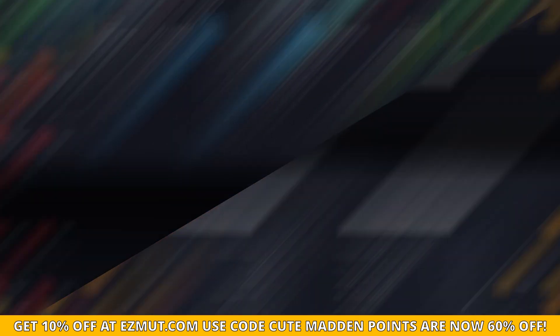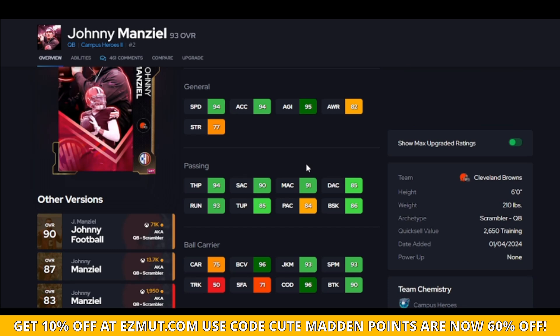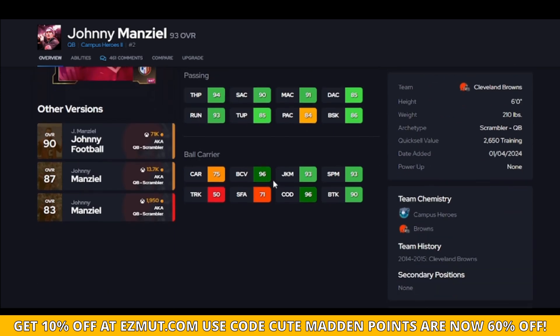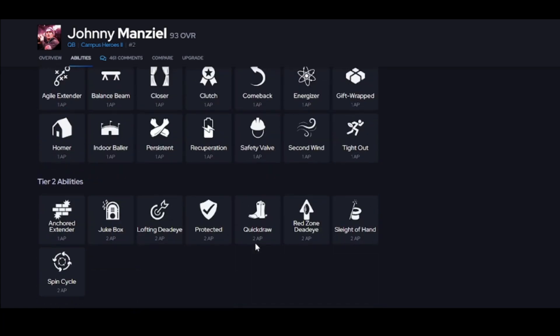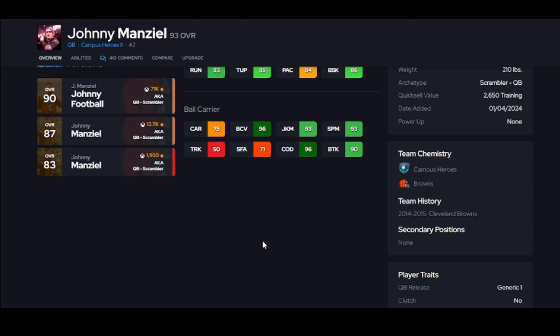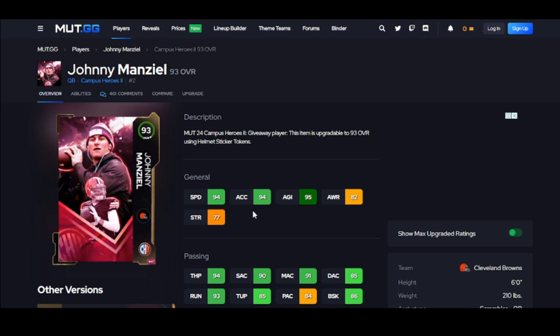If you want a budget quarterback, there's really only one answer. You'll be spending so many more coins for someone better than him. I do have a top 10 quarterback list that covers everything. For his value, he has good speed, hits the thresholds, and his release is actually fine — not Lamar-level but not trash. He gets set feet lead for free, making him the best value. The cheapest QB that gets set feet lead with an okay release is Troy Aikman, and this guy is better than him.